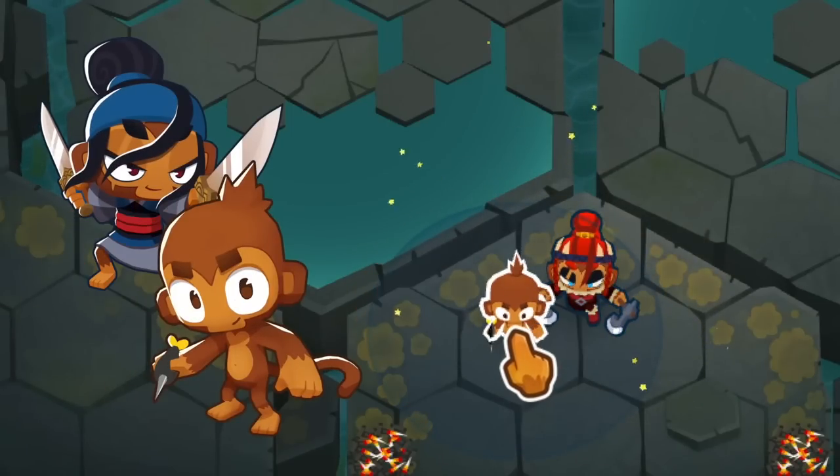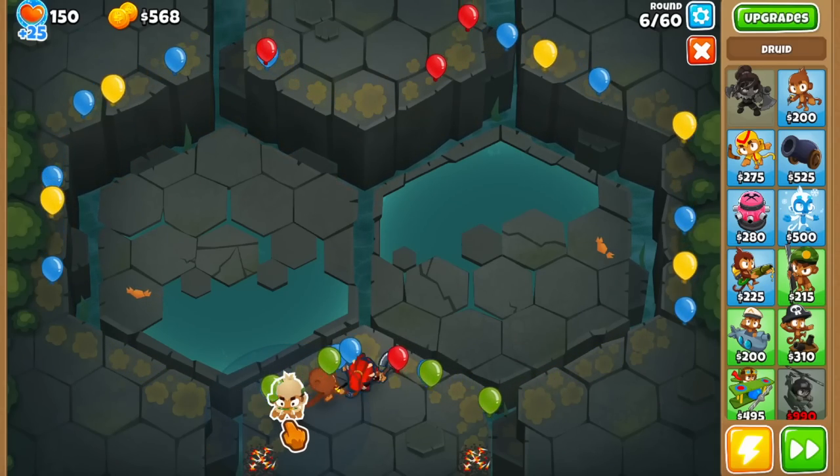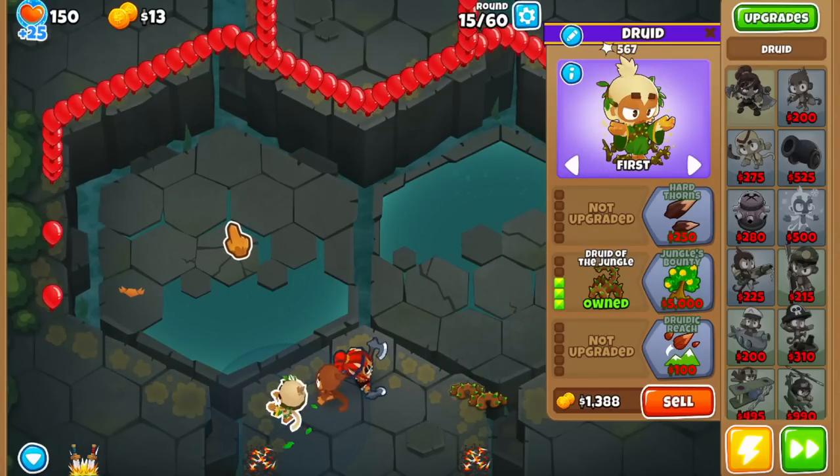Starting with Sauda and the free dart monkey — a very typical start — and going into the 030 druid. Each small and incremental upgrade, just getting the druid and then getting it to 010 and eventually 030, will make a difference in this game mode.